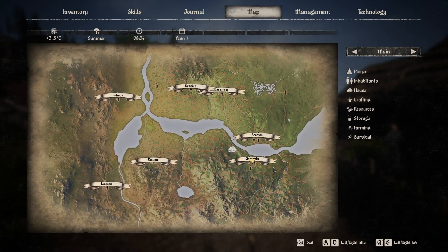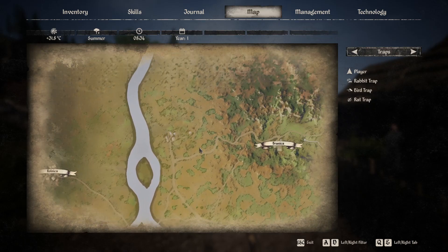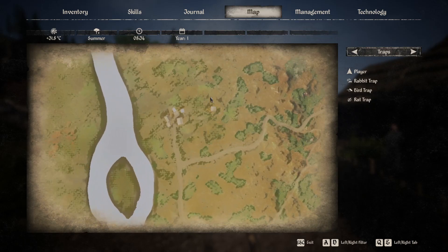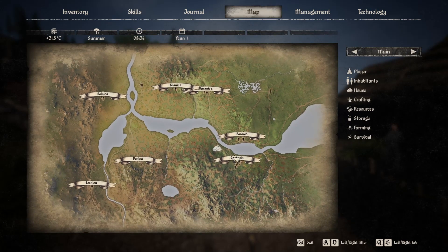The bow can be found right over here on the map — this little shack right over here. I'm going to head over there and show you exactly where it's located and how to get it. Here's your starting location, and this is where the bow is. I'm going to run towards it and fast forward, and I'll see you guys there.